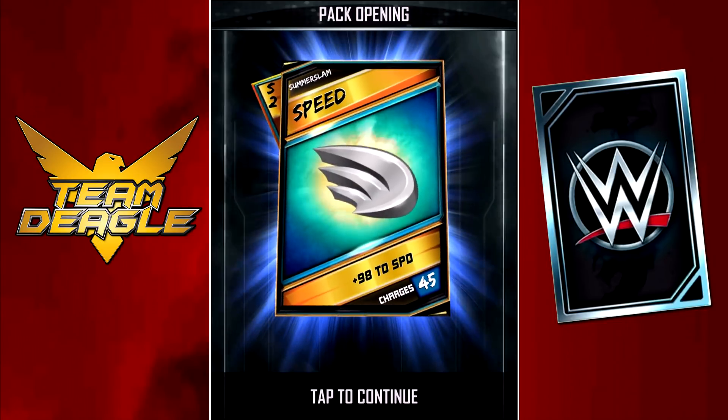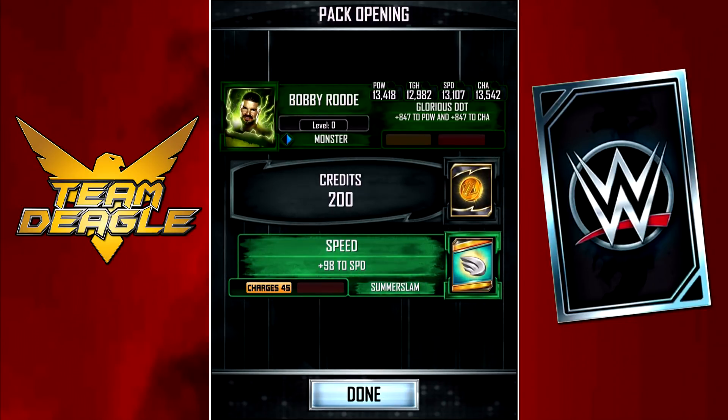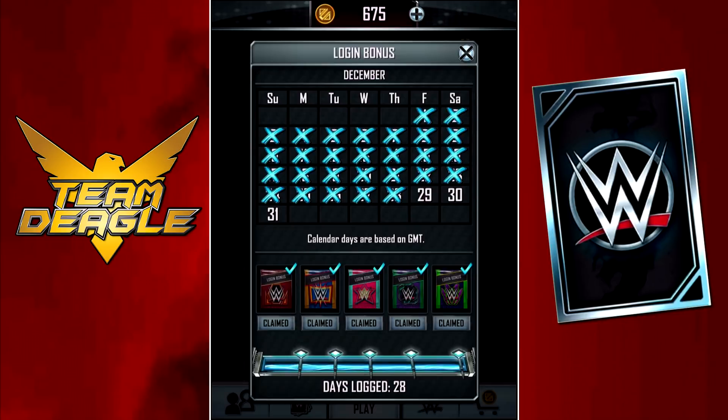We get the SS17 enhancement, and that's it for the daily login bonus packs. If I had to guess, Bobby is one of the weaker-to-middle cards — not one of the strongest, not one of the weakest, just right in the middle.